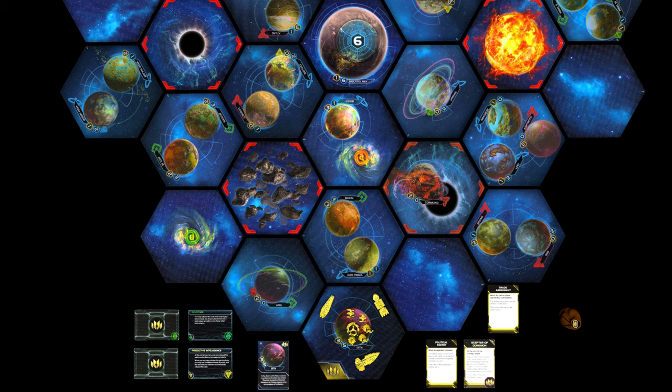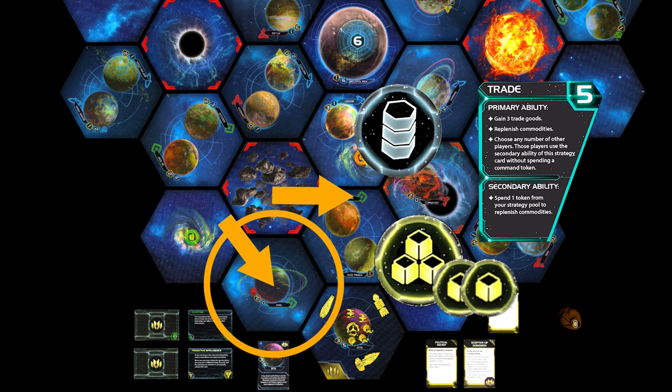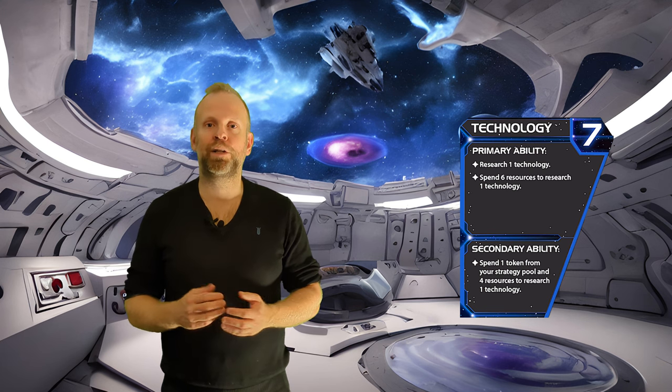First of all, we need to have a red tech skip planet adjacent to our home system. Then we need five trade goods — the trade strategy card can help with three of those and three commodities. And if we have some industrial planets adjacent to our home system, we can hopefully convert some of our commodities into trade goods when we explore them. Or we can try to make a deal with another player. And thirdly, some other player must pick the technology card and not play it until we have at least four trade goods available.